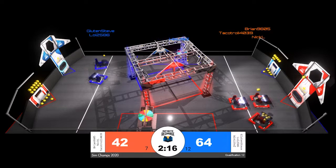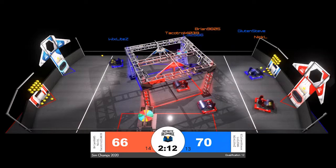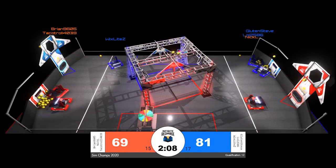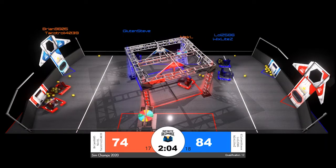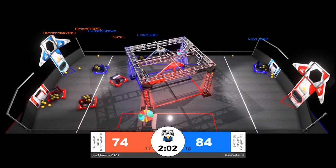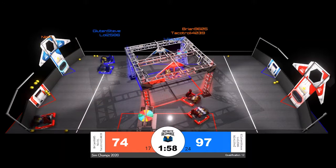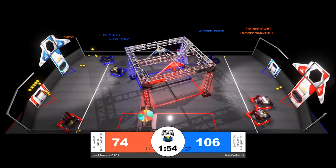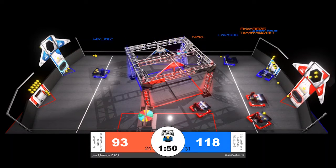GlutenSteve first to line up to make their shot. They're joined by LUL2586. Blue Alliance capitalizing well on the double point values during the autonomous period to take the initial lead in the match. And that also means Blue Alliance back to the loading zone for more, as we're seeing GlutenSteve and LUL2586 race through the trench to make it back for their second round of Power Cell scoring. Blue Alliance working together well to build the lead.